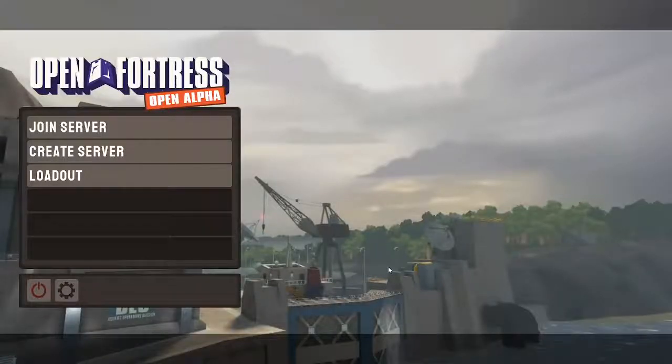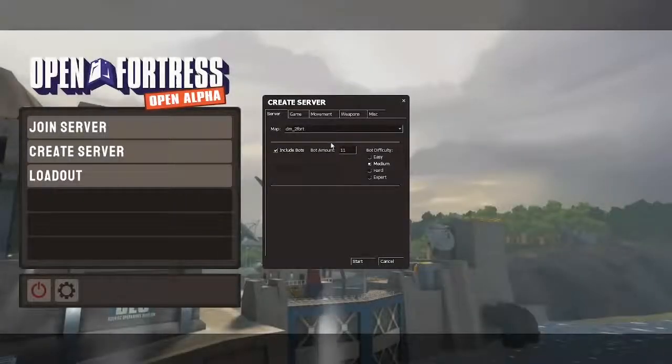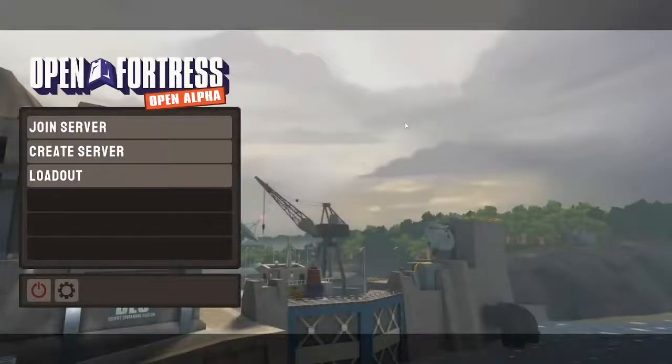Hello everybody, my name is zombie boy 326 and welcome to Open Fortress. This is going to be a quick tutorial and demonstration, as I've noticed that it's kind of hard to actually go ahead and play with bots. For whatever reason, if you have a certain amount of bots or put a certain percentage of bots, it just will not spawn any of them in. Don't worry — it is a bug, but I do have a simple solution around that bug.